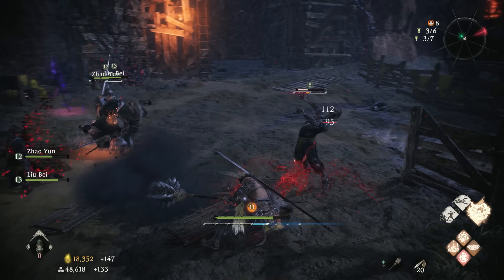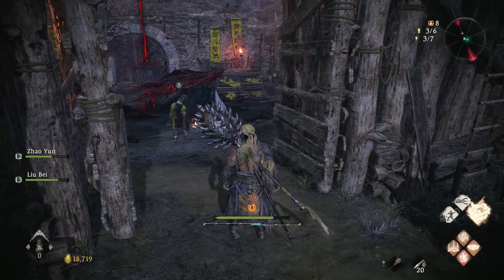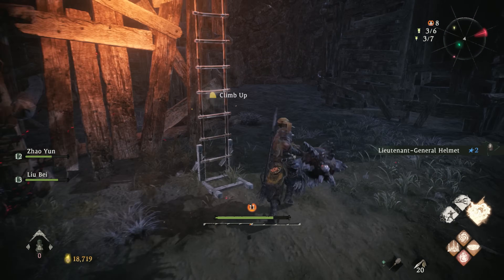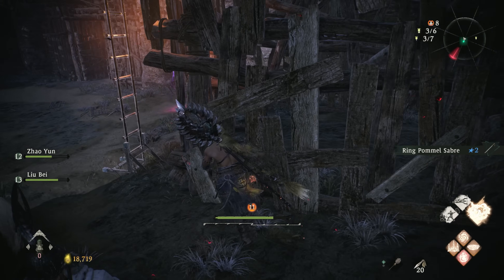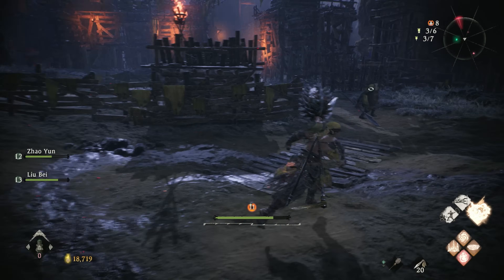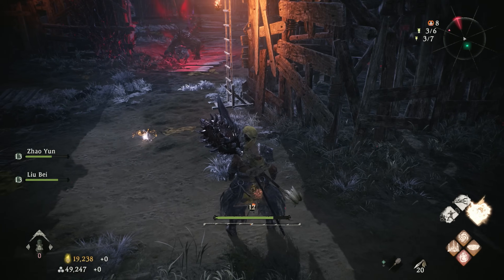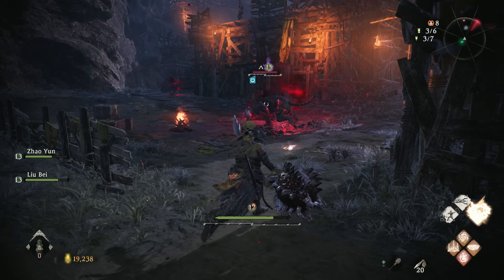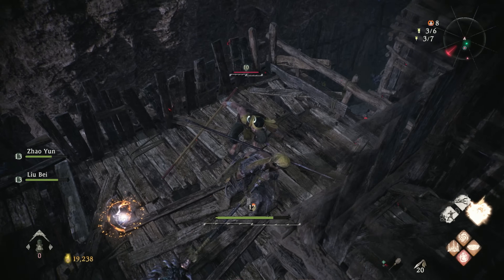Drop down. While we're not going for the bird yet, let's open this up so we have access to it for later. Grab that, and back here we have a chest. Continue along and there's a big chest near the ladder — we got it. You can see the tiger up ahead. We're going to back off a little bit — we don't really want to fight him just yet. Climb on up. It's better to just overlook the tiger for now.